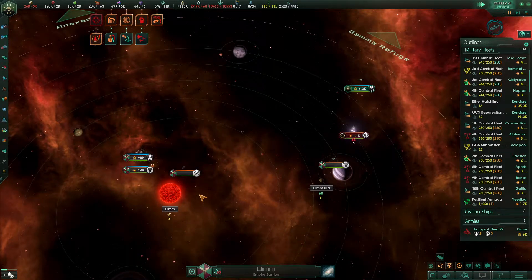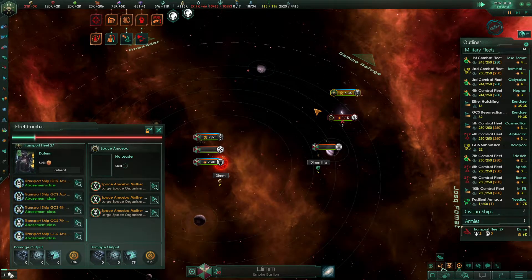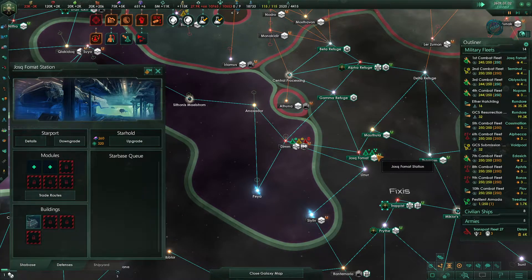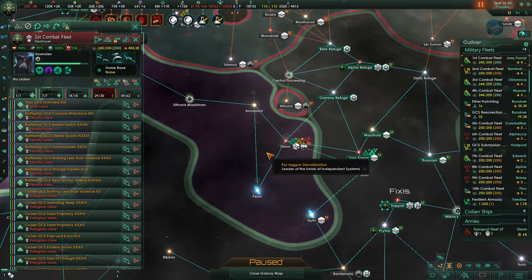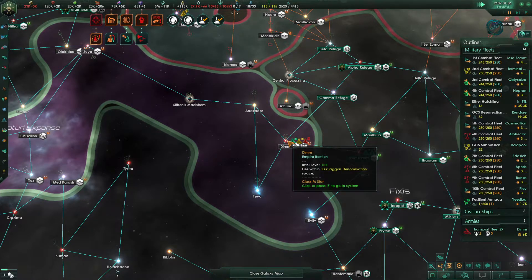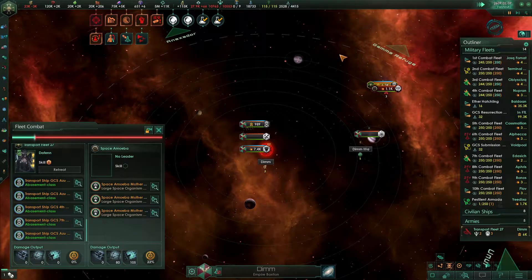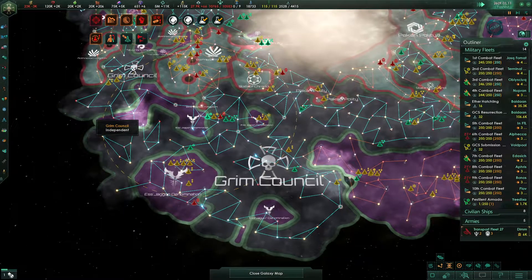There is an army fighting these space amoebas — that's not ideal. We can retreat in about 21 days. We do have the first combat fleet right here. We can just bring them in and then right back — that should be fine. We'll arrive there pretty quickly, and these guys aren't doing much damage to our transport ships, so I think we'll be there quickly enough.